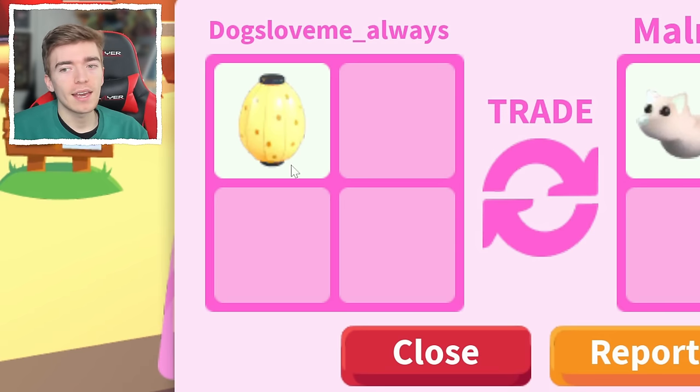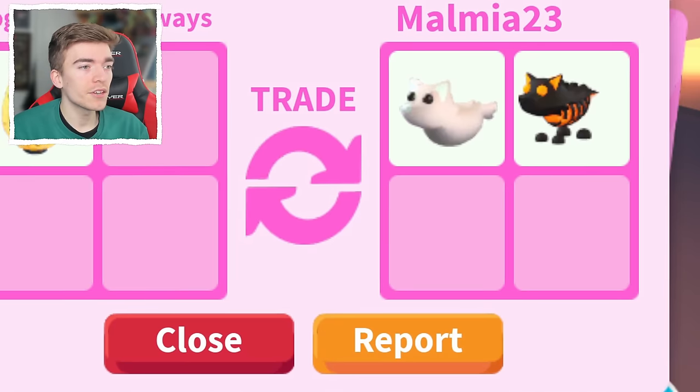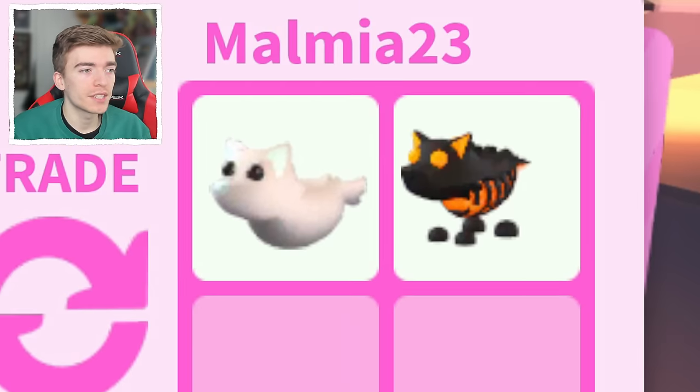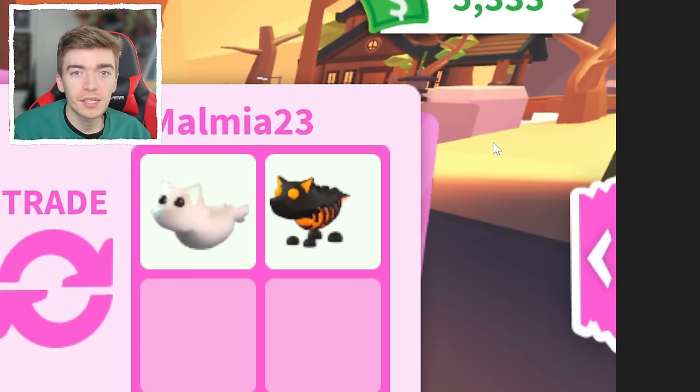This is a Japan egg, and in return they got themselves a ghost wolf and a lava wolf. The lava wolf is actually really difficult to get and it does have a lot of value — not many people got this pet. It came out of a pet box that was very expensive and the odds were very low, meaning that getting this pet was pretty difficult.